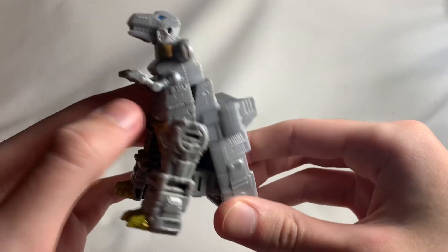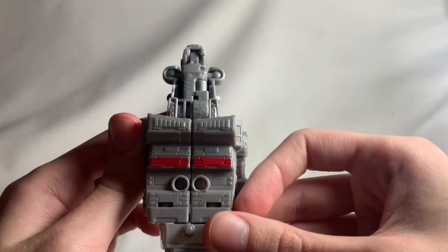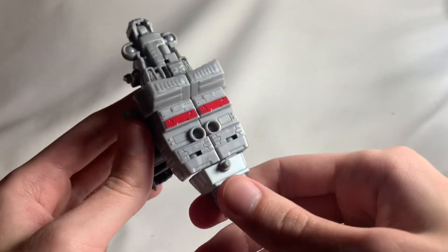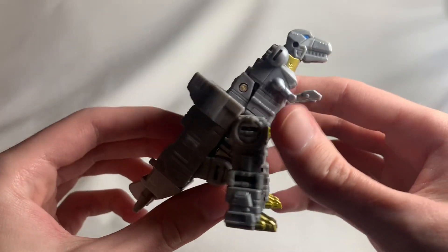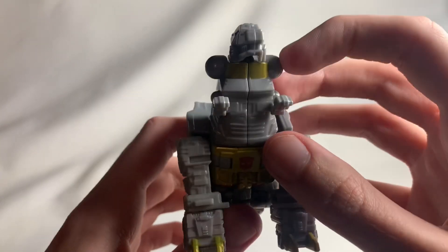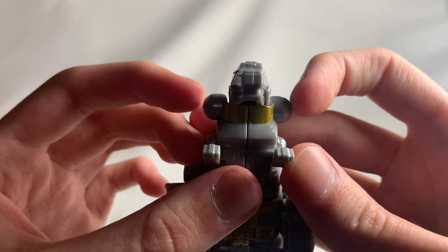Here is Grimlock in his dinosaur mode. This is not a terrible dinosaur mode, but when you flip it sideways — damn, he is thick. The proportions are way too thick. The overall front side doesn't look that bad, except for these little bumps which are obviously for the ball joints so the legs can bend. But it just looks a little bit too weird.